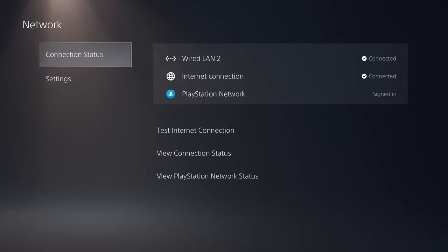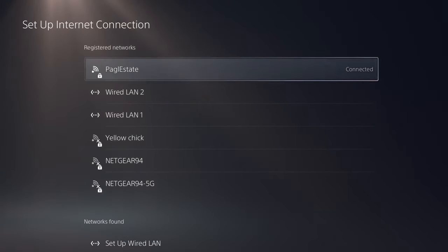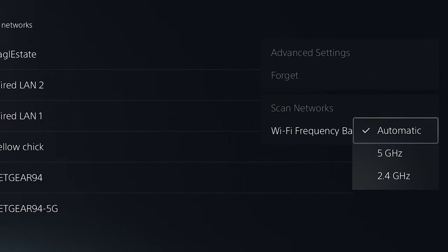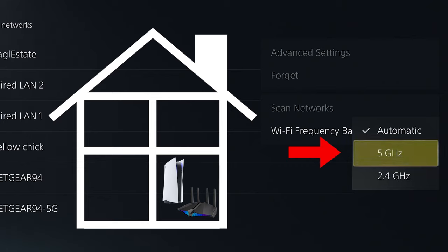If we aren't able to use a wired connection, we can configure our wireless settings to improve our connection. Head to Settings, go to Setup Internet Connection, select the Wi-Fi network you are connected to, and press the Options button. We're going to configure some advanced settings, but first make sure you have the correct Wi-Fi frequency band set. The PlayStation 5 does a pretty good job of connecting automatically, but it can sometimes help to manually set these settings. If you are close to your Wi-Fi router — in the same room or about a room away — try to use the 5G connection, which provides faster speeds but isn't as good at traveling through solid objects or greater distances.